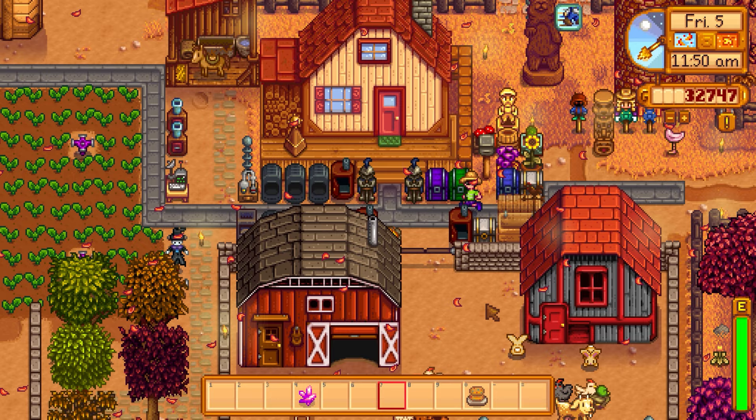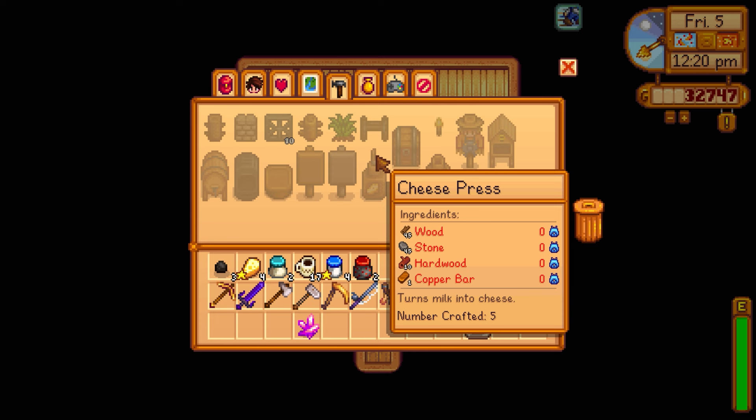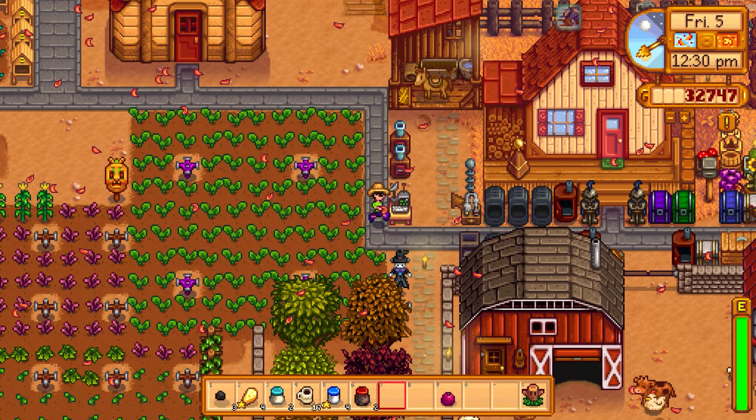Putting extra tackle and rings in the outdoor chest. Hoping the animals have enough food. Once we get more kegs we can do another round of coffee. Making a keg requires 30 wood, one copper, one iron, and one oak resin — iron is still the bottleneck. None of the lightning rods gave us any batteries this time, which is disappointing.